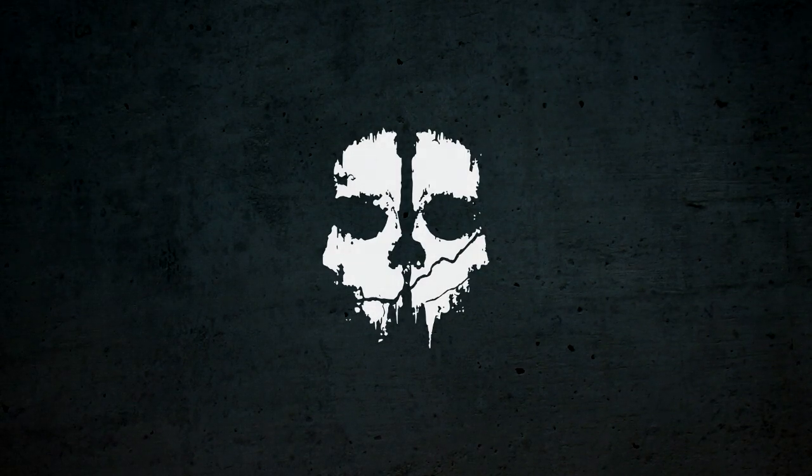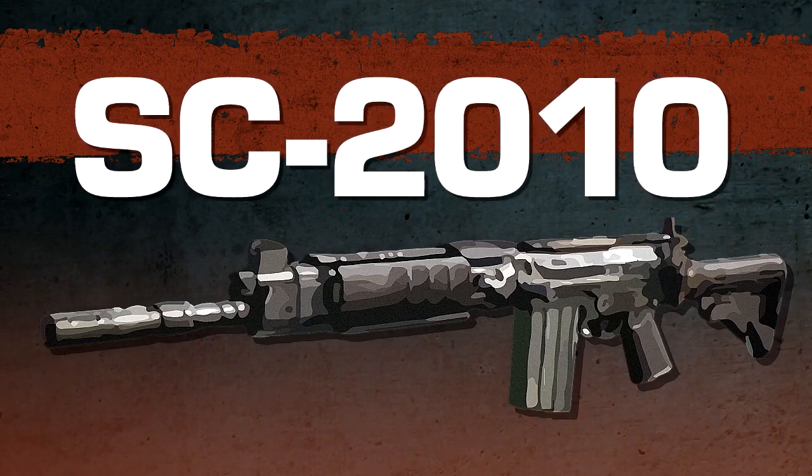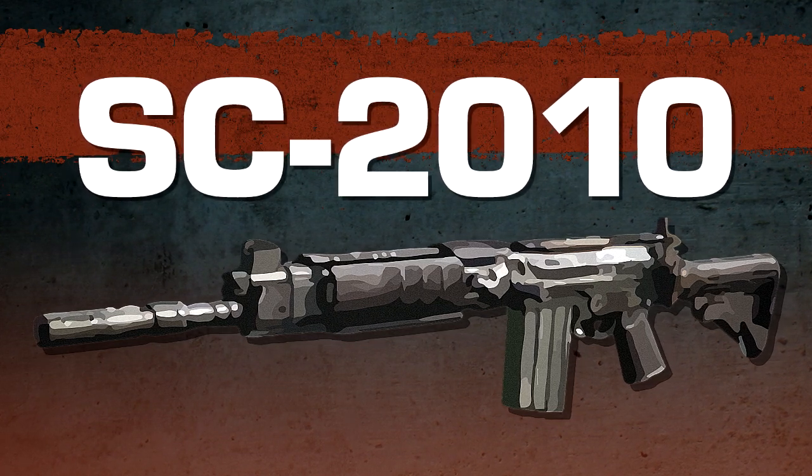Hello, and welcome to the first episode of my Call of Duty Ghosts Weapon Guide. In this episode, the SC-2010, a Peruvian assault rifle derived from the classic FN FAL.